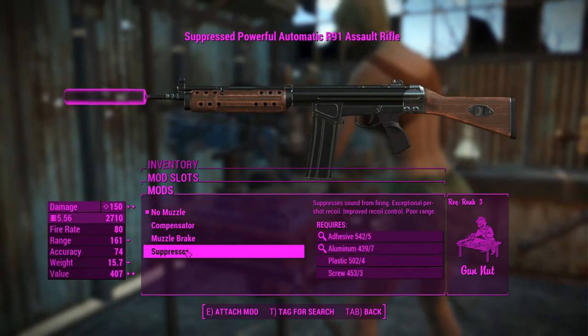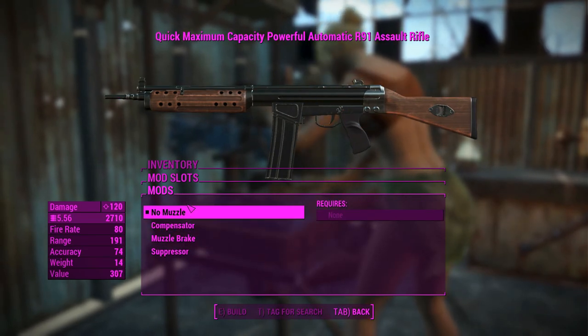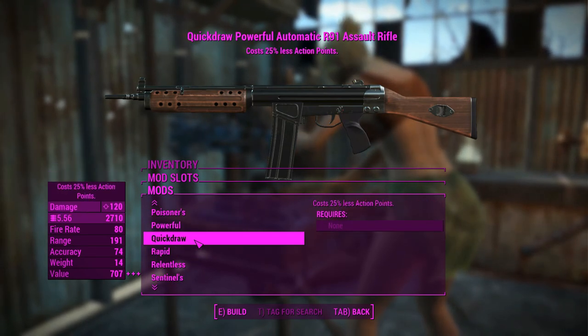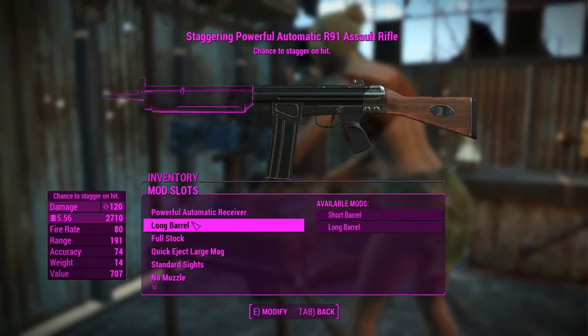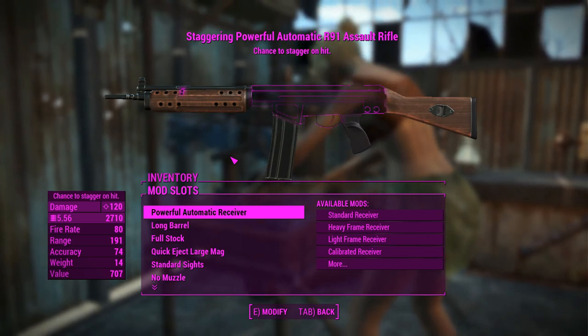There's a muzzle piece we can chuck on if we want to, but we'll leave that for now. To give this thing a little bit more power we'll go ahead and chuck on these staggering effects. It won't add to the damage that much but it'll increase our survivability. Let's get into it.